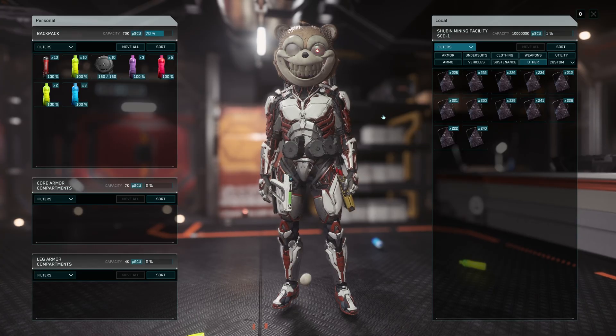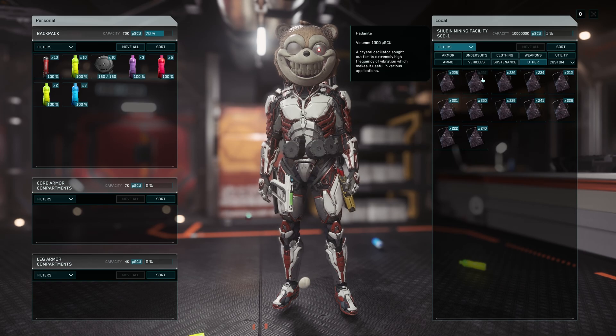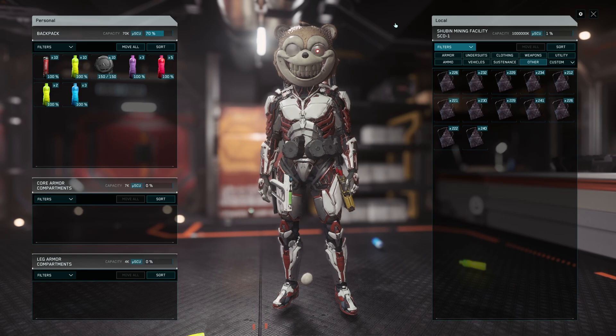After doing extensive testing, I found out that the best thing to have is stacks of 200 to 300 units, and have it in your local inventory. Make sure the stacks are all different amounts.